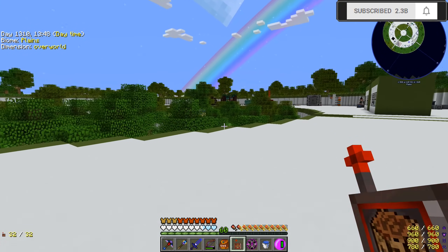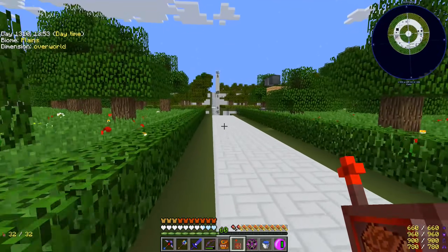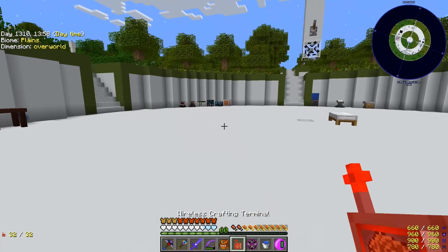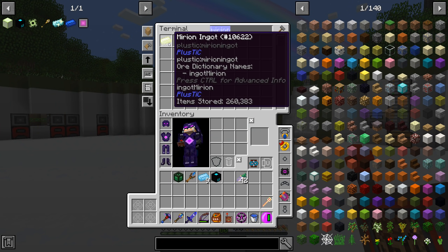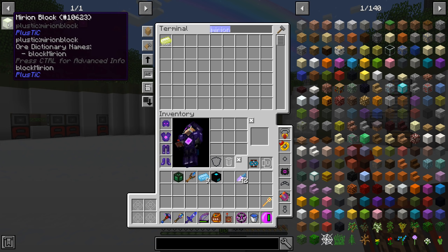Last episode we started converting the fluid — the molten merion — into ingots. I actually left the local server running for pretty much 24 hours. I wasn't intending to leave it that long; I actually forgot it was running. So we're up to 260,000 ingots. We need to convert these into blocks of merion, so that's what we're going to look at doing.